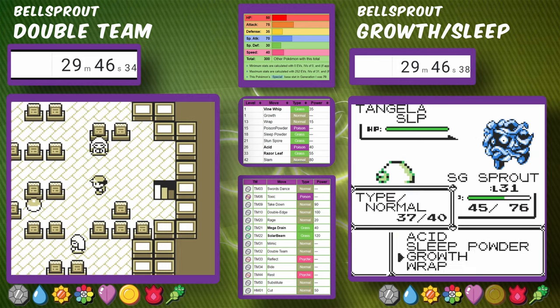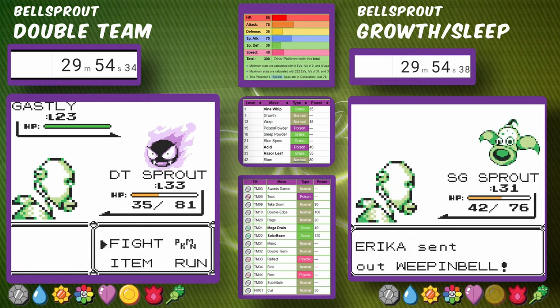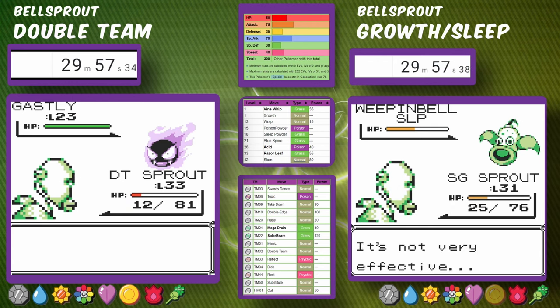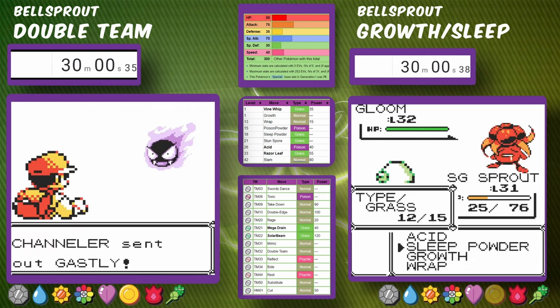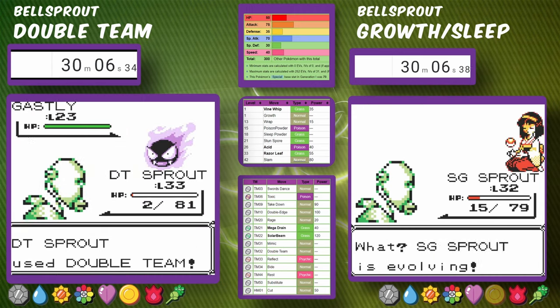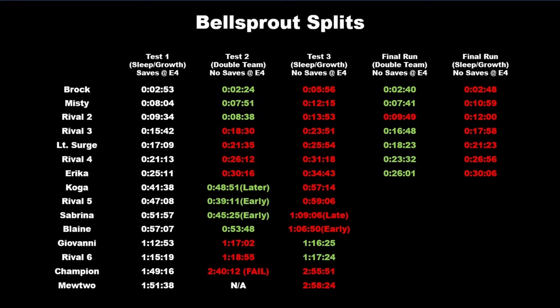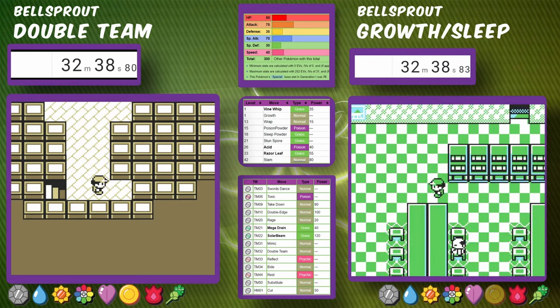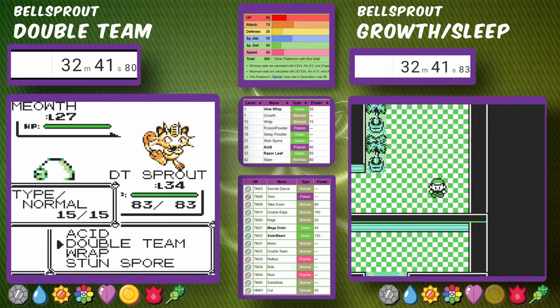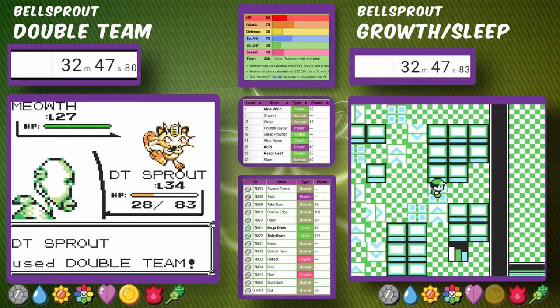It's not a fast strategy, but it works — we can outspeed the Rocks and Acid has a chance to lower Defense, meaning each successive hit gets stronger. Double Team is through Giovanni, and now Sleep Powder Bellsprout is finally fighting Erika. We put her Pokemon to Sleep and use Acid on them — we get through on the first attempt. The gap is now growing to almost four minutes, which at 10x speed is like 30 to 40 minutes of actual game time.